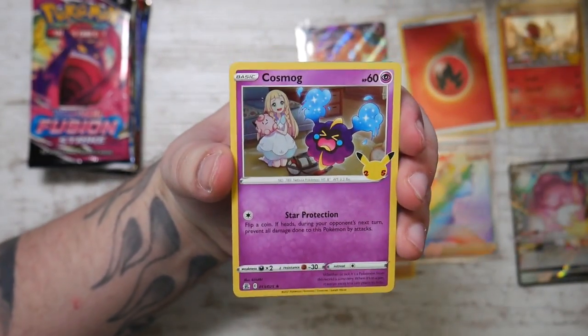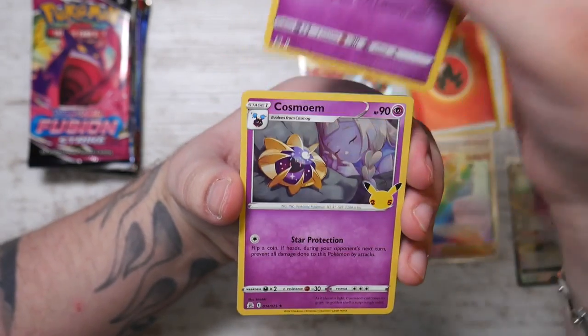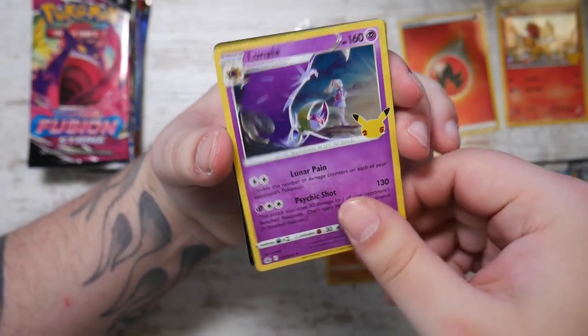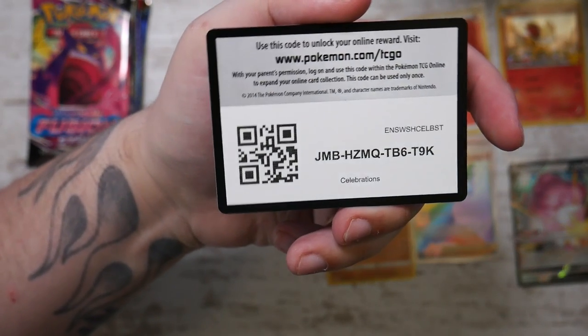Celebrations - one of the best sets of Sword and Shield. We didn't get a classic collection card but we can still get something. Nope, just a Lunala. So that was nothing from the Celebrations pack, unfortunately.